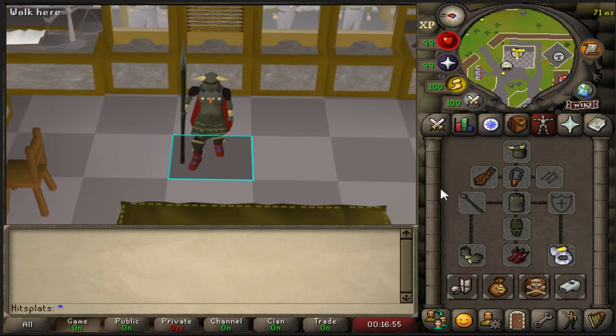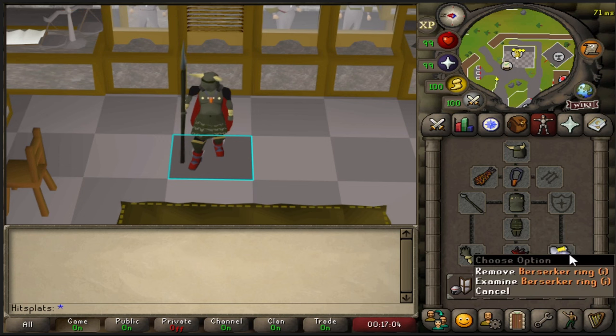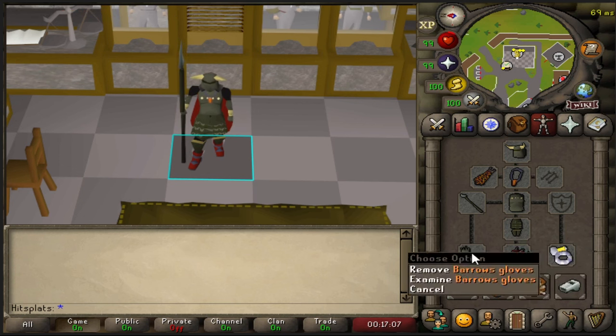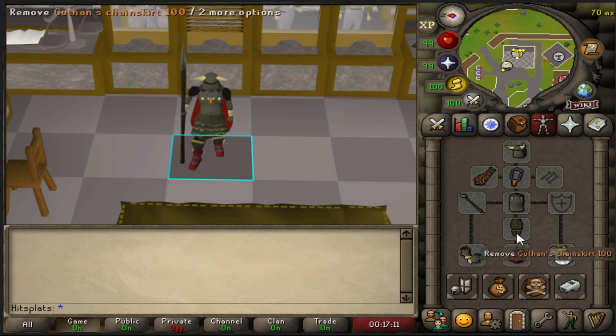And this is the second gear setup. You're going to need 70 attack, 70 defense, and 70 strength for this. It's not as much of an investment — you're just going to want your best-in-slot strength bonuses for these items outside of the Guthan's set. But as long as you're in Guthan's, you're going to be able to heal, out-heal, and last the 6 hours.